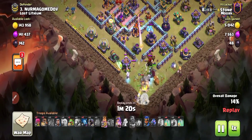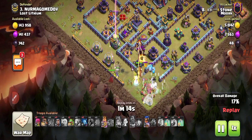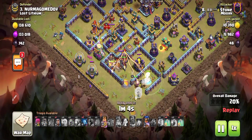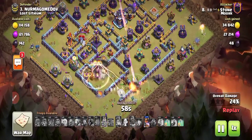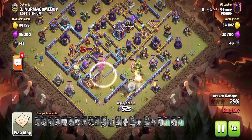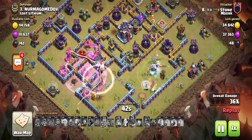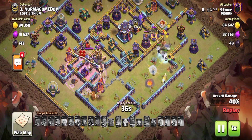I'm sure this base will cause big panic for this player — that's why this type of base is the best. You can see the queen is going inside, there's the multiple inferno, the air sweeper, and the Royal Champion with ability active. He used the RC ability but he's in big trouble. When you panic, you don't know what to do. The titan is still alive and he's only at 30% — the king is wasting the queen's time.